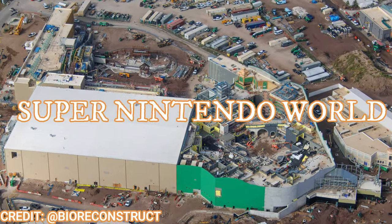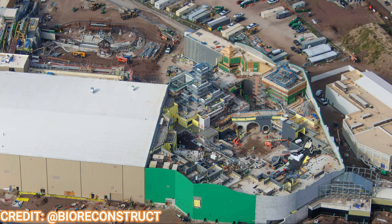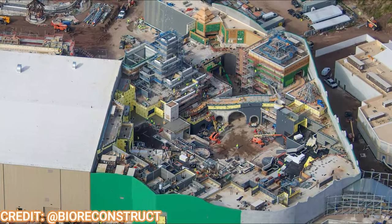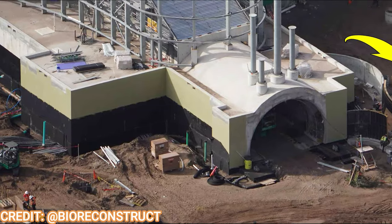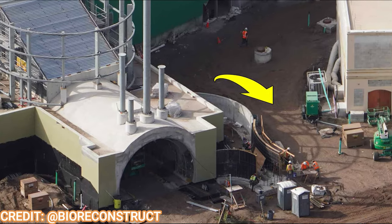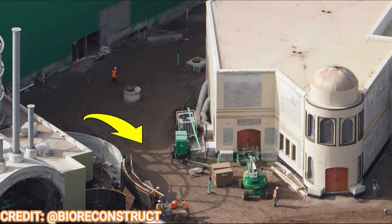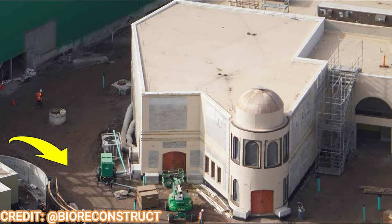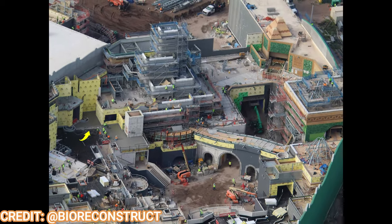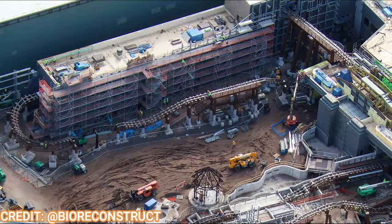Moving over to Mario Town, aka Super Nintendo World — the general area of the land looks fantastic with a lot of concrete and theming elements popping up. The entrance portal with the warp pipe installation is about the same as before, right next to the Nintendo Store which will serve as the main gift shop for Super Nintendo World — carrying general Nintendo merchandise, not just Mario, which will be awesome. More painting and concrete work is happening on the hillsides, on Mount Peepee, and especially on the Yoshi Bridge.